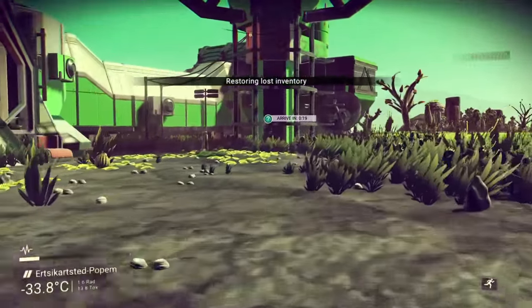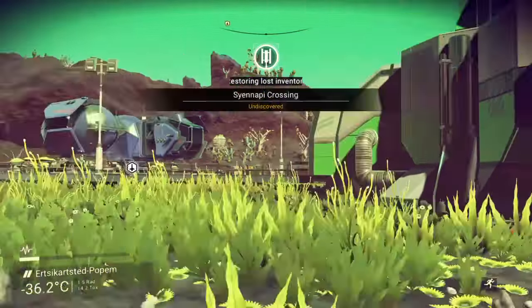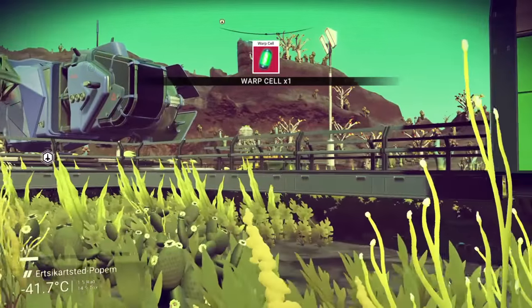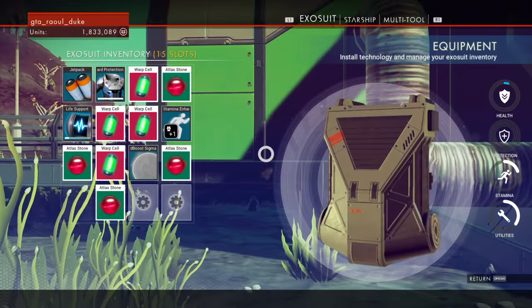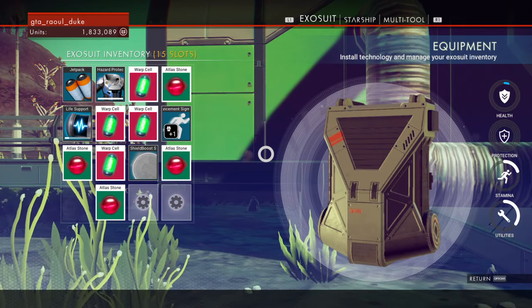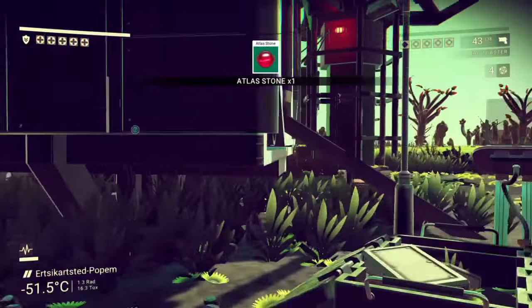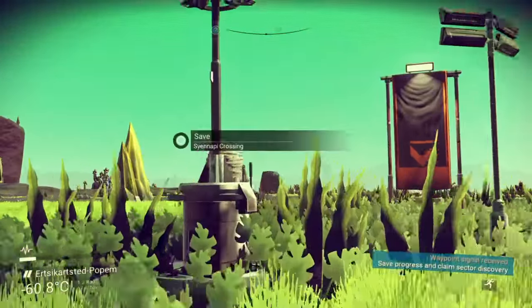So you will see it's going to tell me what did I get — one of each. One warp cell, one atlas stone. But when you look and see, it actually gave us two of each. So don't worry about what they tell you.